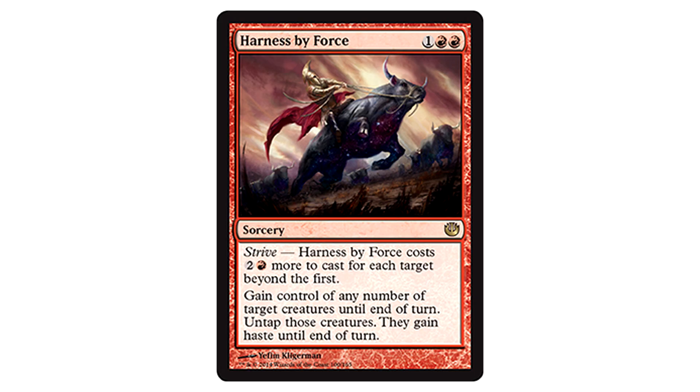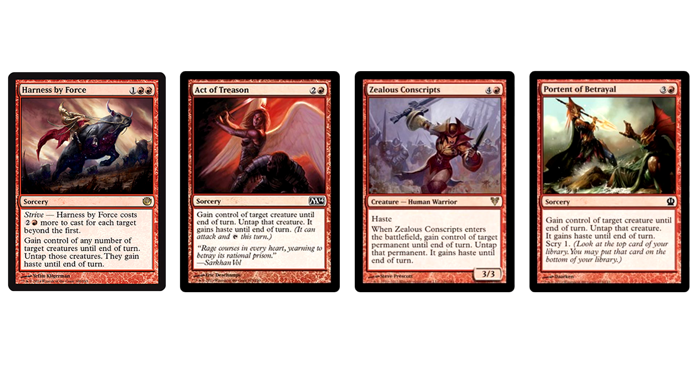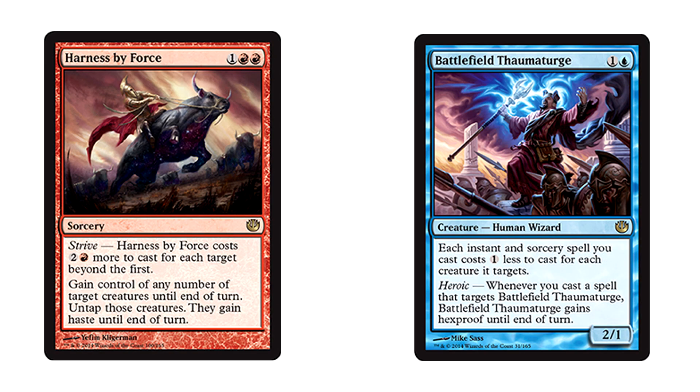Next up is Harness by Force: one colorless and two red for a sorcery with Strive, costing three more to cast for each target beyond the first. Gain control of any number of target creatures until end of turn. Untap them. They gain haste. This is cool — Act of Treason, Zealous Conscripts, Portent of Betrayal; this continues a long line of take-control effects. Being able to take multiple creatures is really where this card shows its true power. If you use this with the Thaumaturge we saw yesterday, it only costs two mana for each additional creature. You can wipe your opponent's board with this. Very strong for limited, decent sideboard card in Constructed. Effects like this should never be underestimated.